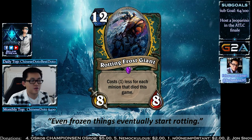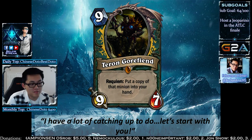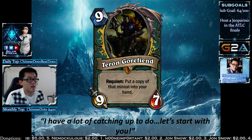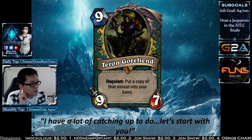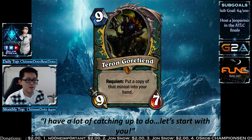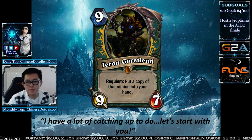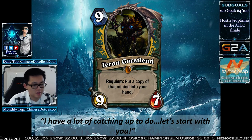The first Legendary in the classic set is Terran Gorfine — kind of a Mal'Ganis stat line. Whenever another minion dies, you get a copy of it in your hand, making it very draw-heavy. With this card you want Battlecry minions, because for Deathrattles you'd want Kel'Thuzad instead since they come back to life immediately. Chargers might be really good as well. It's a pretty big thing by itself, and most Legendaries don't get BJ'd anyway.